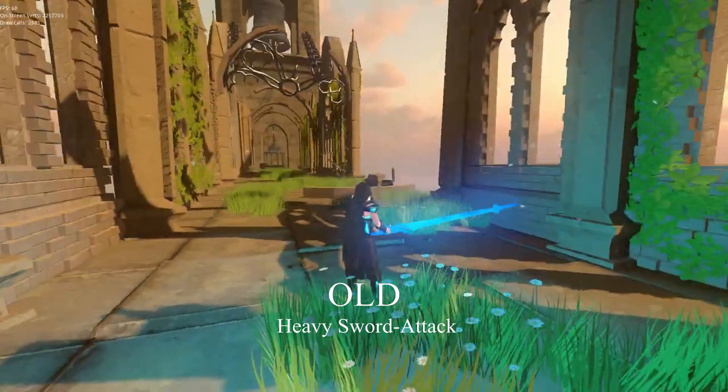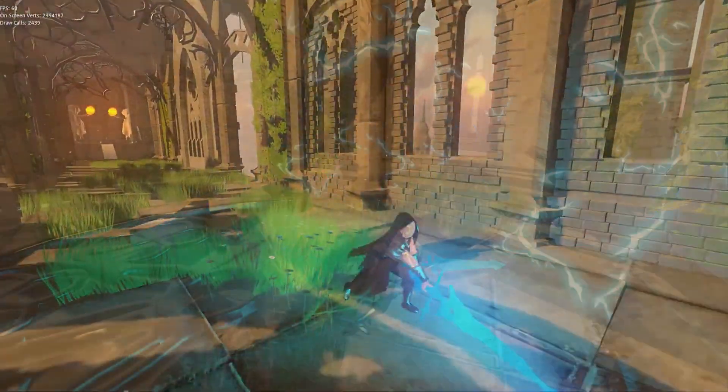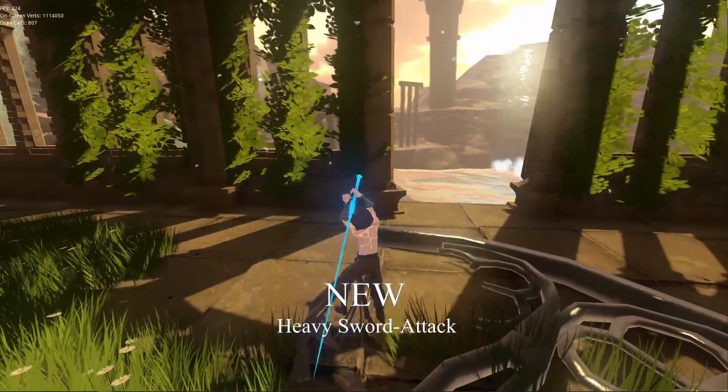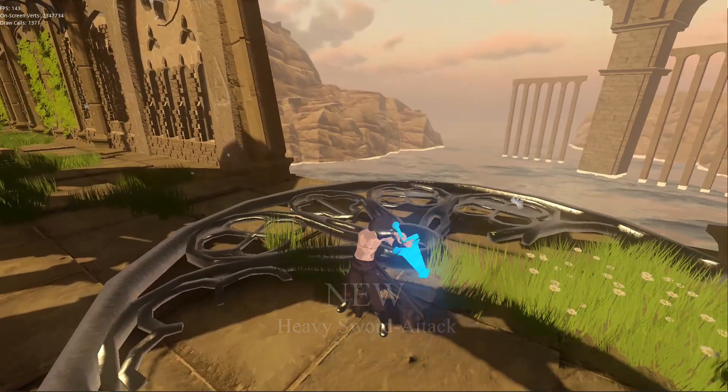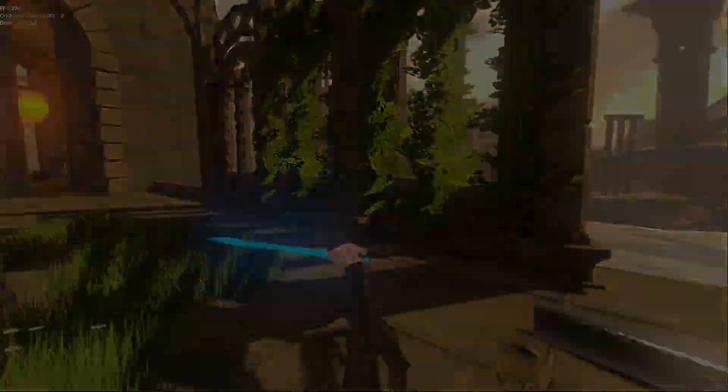Additionally, I tried to improve the heavy sword attack. Now the player moves the sword behind his head more convincingly and hits the ground way faster than before. But he takes the sword back to the main position too quickly and I think I will change this later.